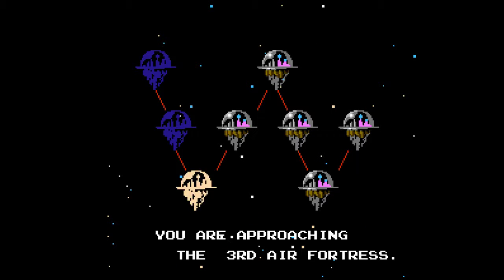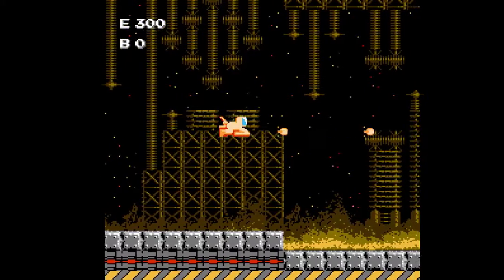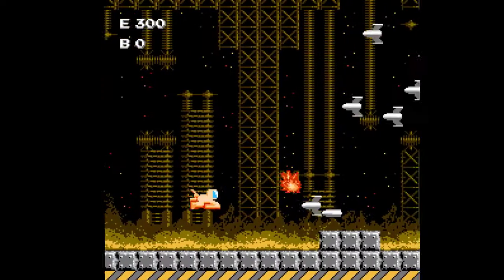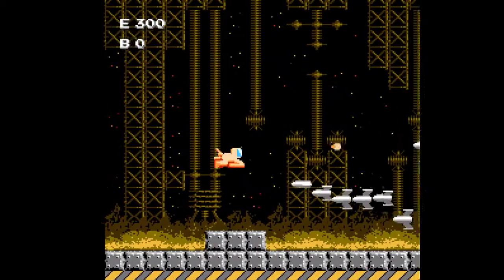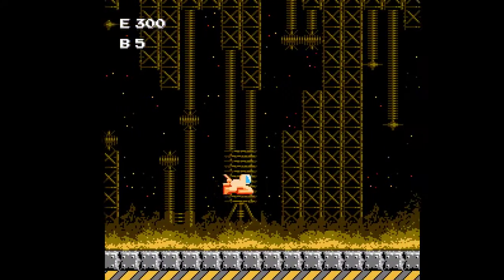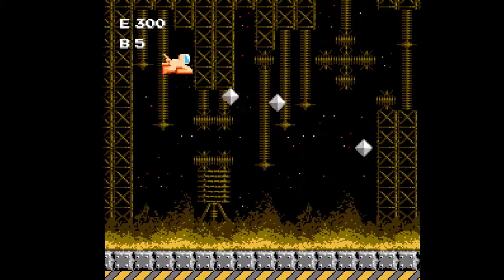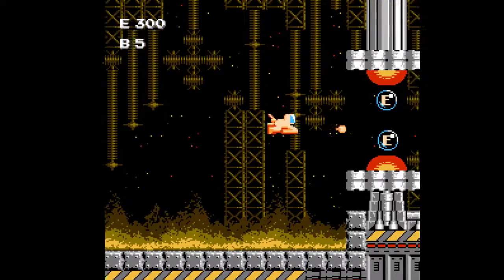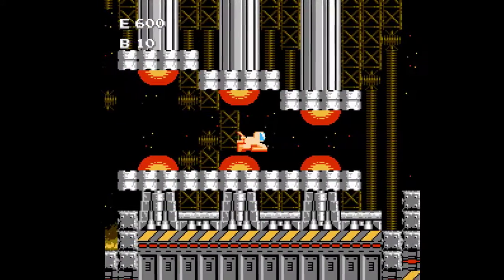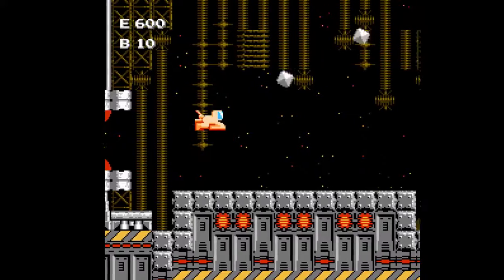I kept getting killed by those spacemen in the latter half of the infiltration section — they're just brutal. They have different colors, and the different colored ones are even harder. It's pretty easy to get killed by these guys; they move quickly enough that you can get cornered pretty easily.